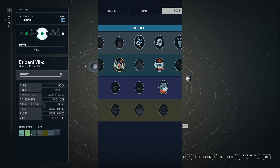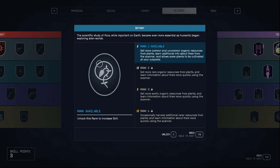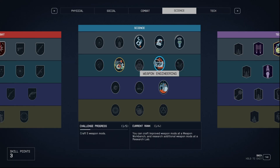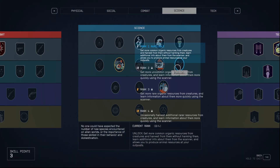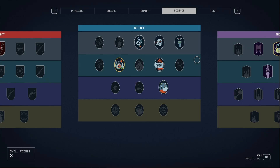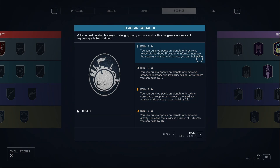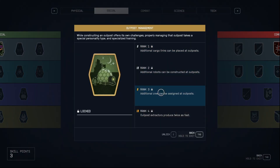As you level up, you'll also want to consider putting points in outpost building skills, in botany for growing plants, zoology for husbandry, and outpost engineering for other buildables. Then there's planetary habitation, which will allow you to place outposts on more extreme planets as well as place more outposts overall. Finally, outpost management is useful for optimizing your outposts.